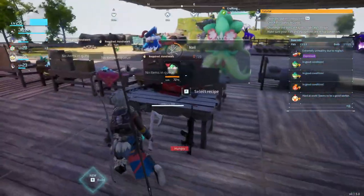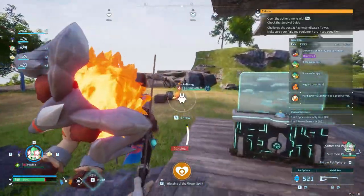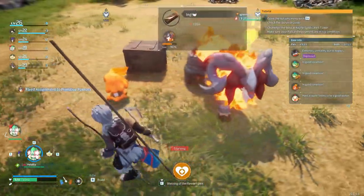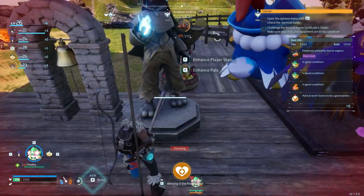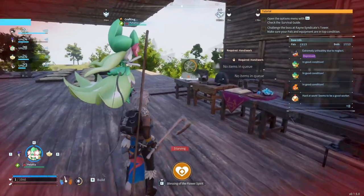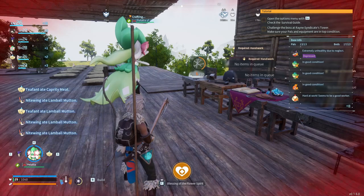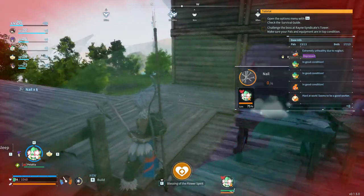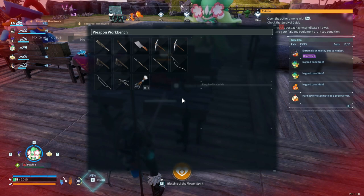We'll put Patalia on crafting the nails because she's way faster than me. The ore smelting - you have two in Kindling so you should be on the ore smelter while the Flambelle does something else. We should spend a night flying around looking for those Lifmunk effigies in an attempt to increase our catching rate. Oh wow, I'm starving - let me eat something. Anything to reduce the amount of spheres I have to go through to catch harder creatures.